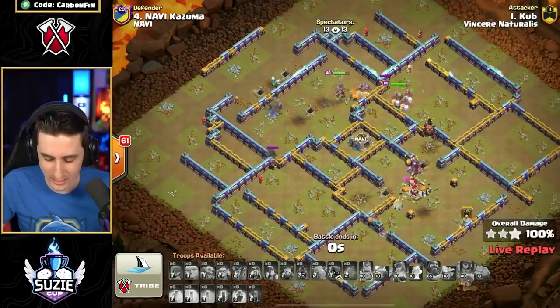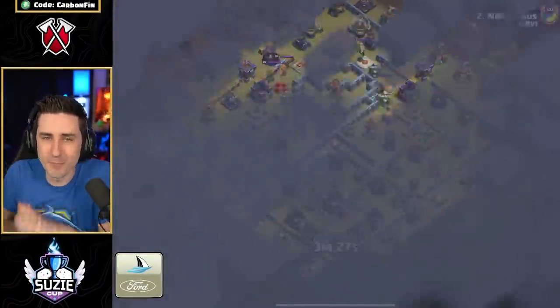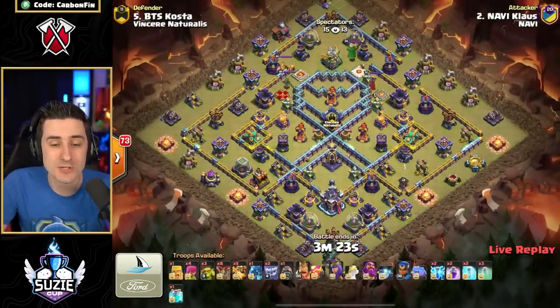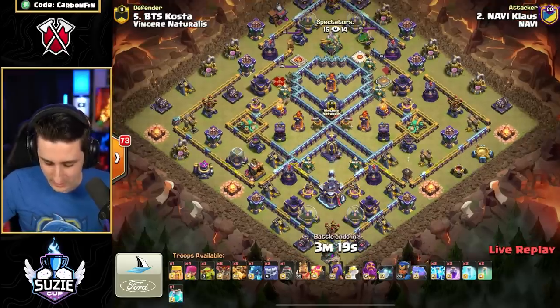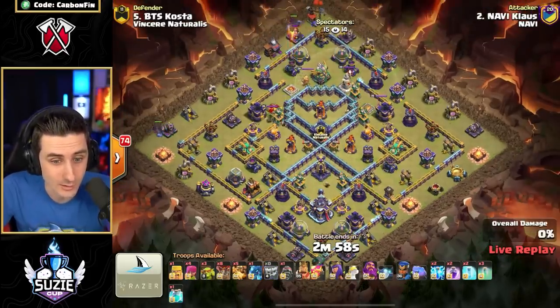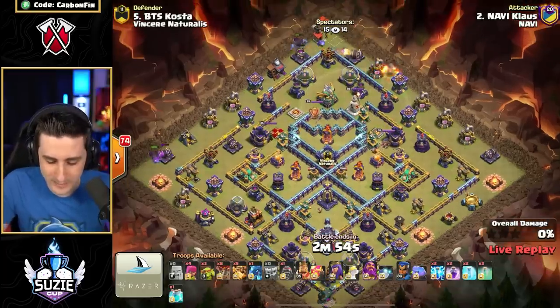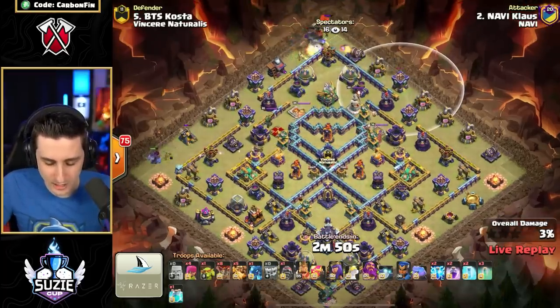We don't have to wait any longer for the three-star and the lead in this match. Klaus is in — he must triple to keep Vincere in it. He's decided to bring in some Super Dragons, Lightning, a Clone, and Invis. Yeti up top, drops a Barbarian off to the right testing for Teslas — finds a Giant Bomb. Yeti over to the left taking out the Air Defense. He rages up this E-Dragon to get some Chains.